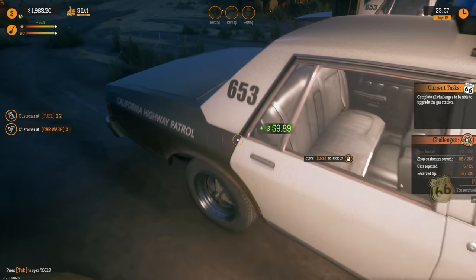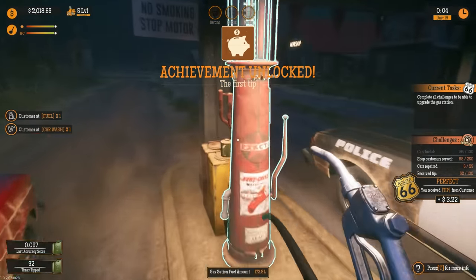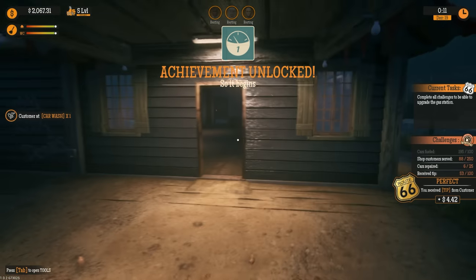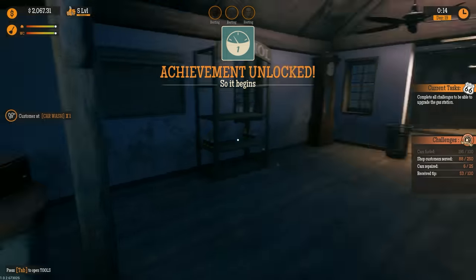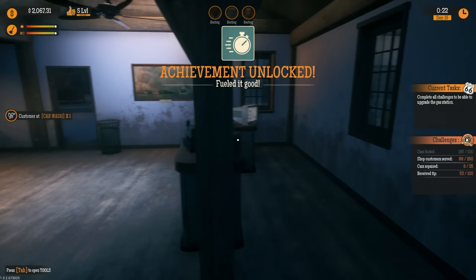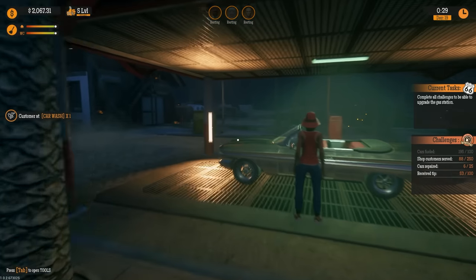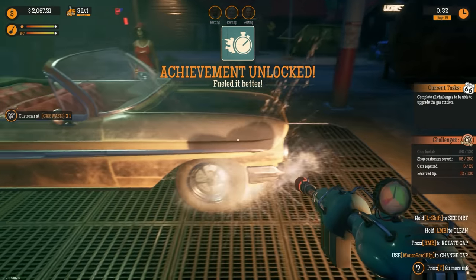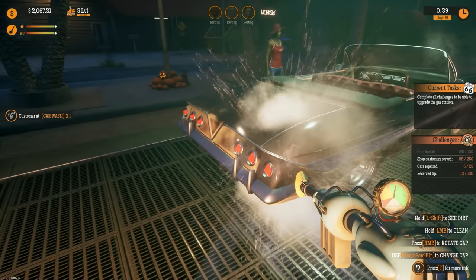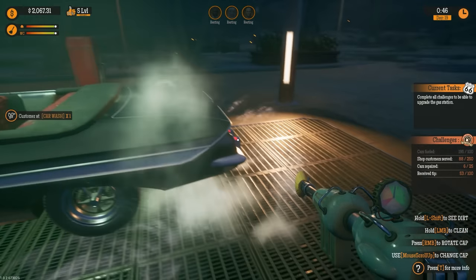We're going to continue on. The last thing I'm working on right now is tips — I just need tips, and we also need to repair cars. Basically once we get tips and cars repaired and shop customers served, we'll be able to automate most of those. I want to fill the shop back up to get more people in, and we need to get the car wash going — that's my biggest goal. The employee update with shifts is a huge deal, especially for people further in the game.